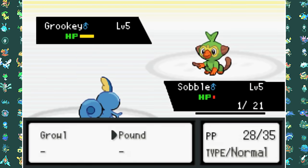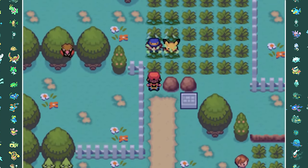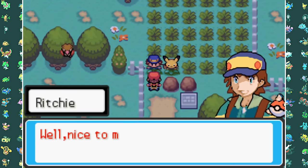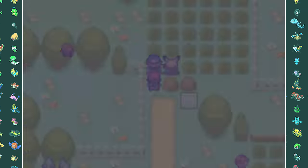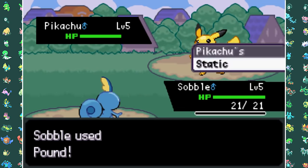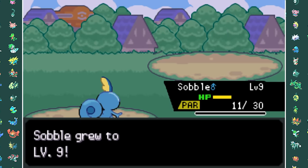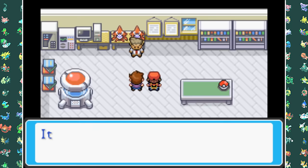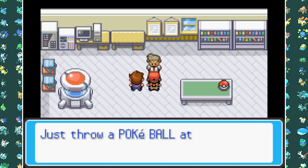After Gary destroys me with his Grookey, I move on and find out we need to fight another rival. You may recognize him from the anime as Richie and his trusty Pikachu named Sparky. Since I picked Sobble as my starter I got absolutely destroyed again, but you have to beat this battle, so I grinded up a little bit until I could beat the Pikachu and move on — so I can deliver the package to Professor Oak, get my Pokeballs, and actually start capturing Pokemon that Ash has owned.